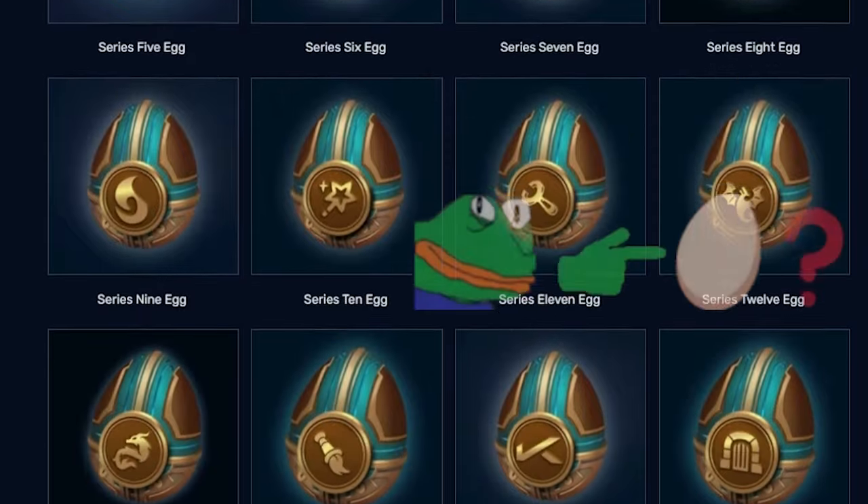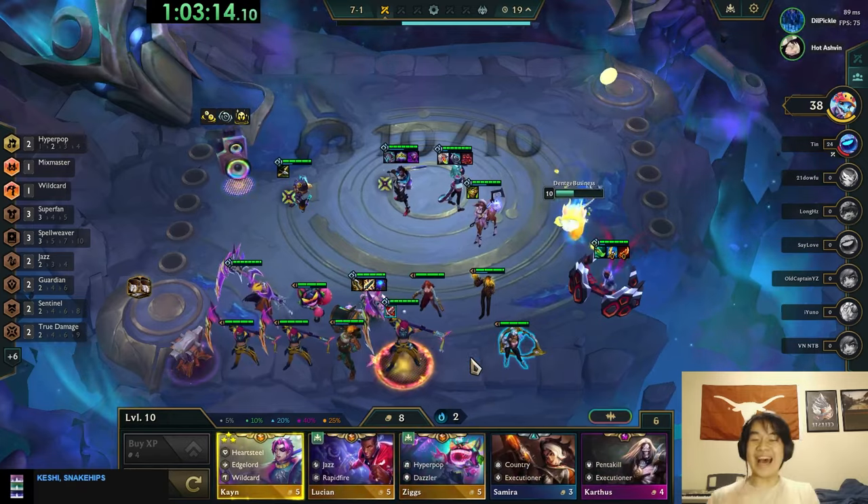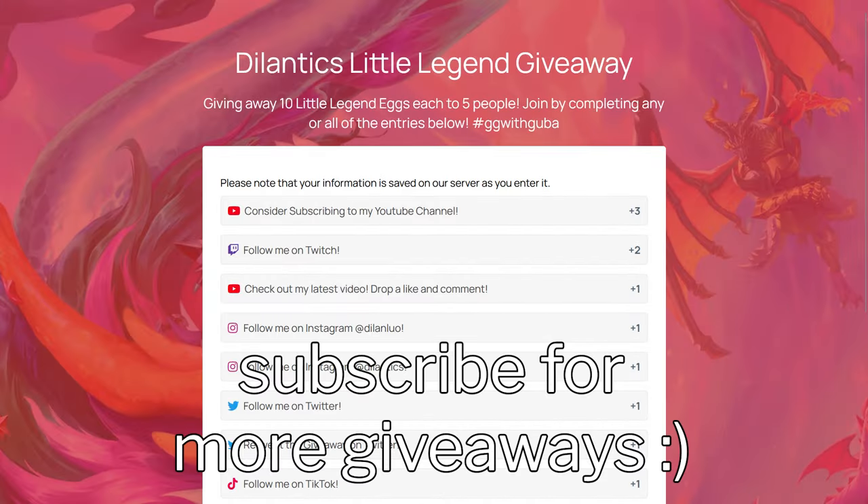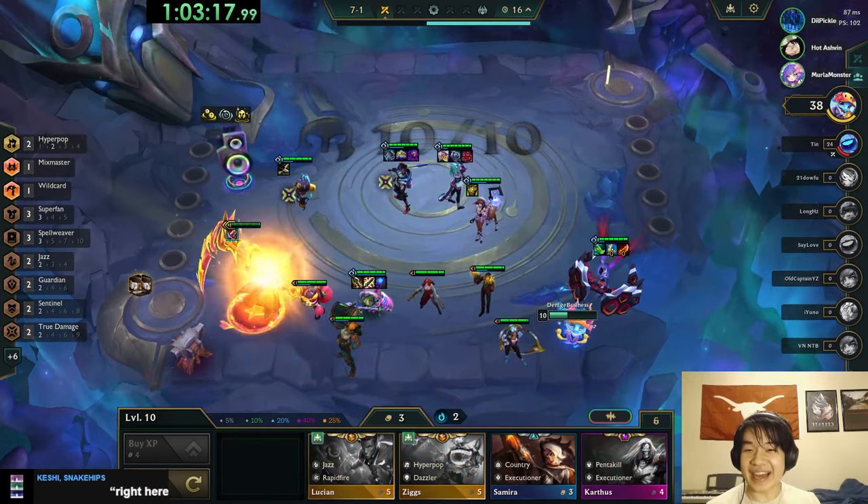Real quick — I'm giving away 50 Little Legend eggs for my winnings in Gooba's speedrunning challenge, which I completed on stream. To join the giveaway, click the link in the description below and follow the super easy steps. Winners will be announced on December 7th. Shout out to Gooba for the giveaway.